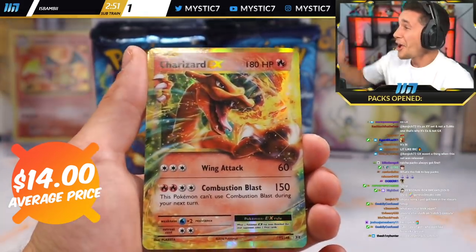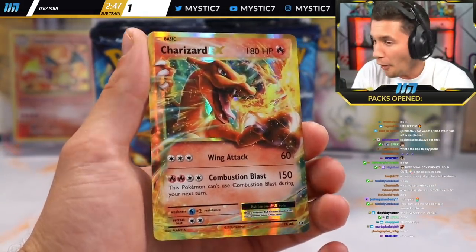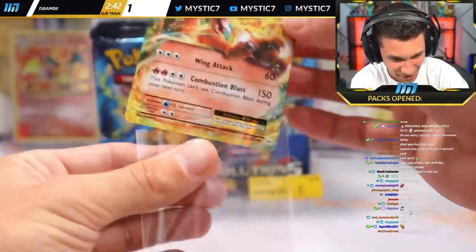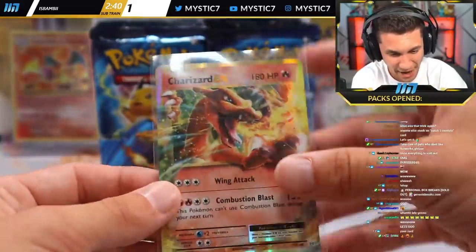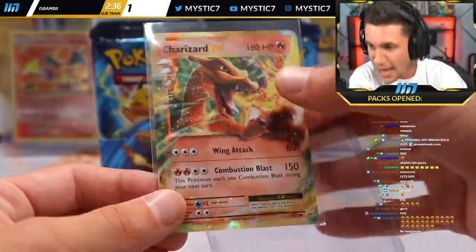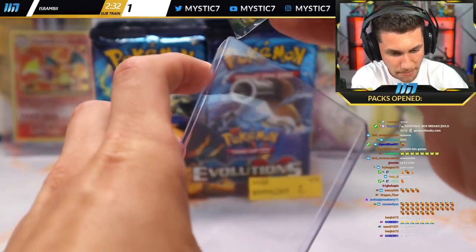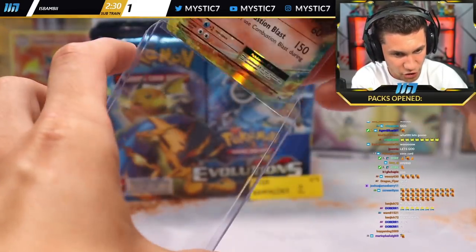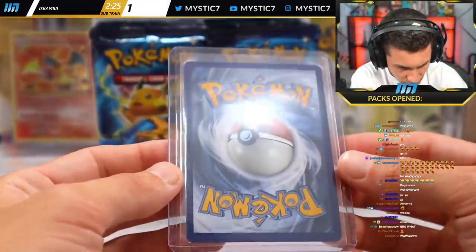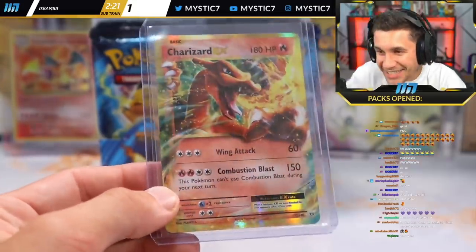Pack number two of the box for Ravens — it's a Charizard! Oh my God, the Charizard EX already pulled on pack number two. It looks like a front-heavy box. Oh my gosh! Pack two Charizard for Ravens out of XY Evolutions — this is the Charizard EX. A wonderful pull, incredible. Back of the card looks beautiful. Let's go!